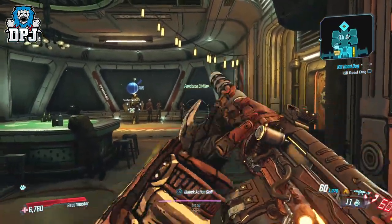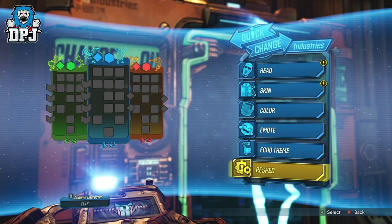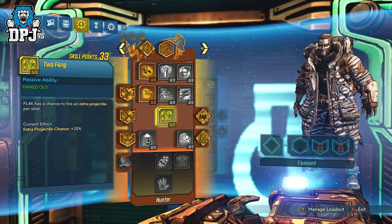The process: respec, spec 5 points into 2 Fang, empty your weapon's clip, let it reload. Then respec again, spec 5 into 2 Fang, empty your clip, let it reload. Rinse and repeat. You can do this for an unlimited number of times.